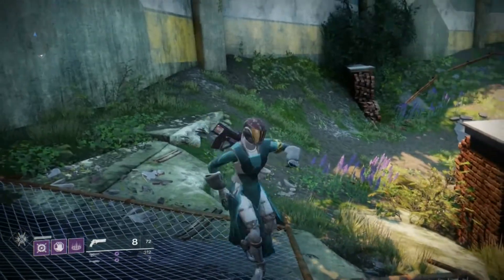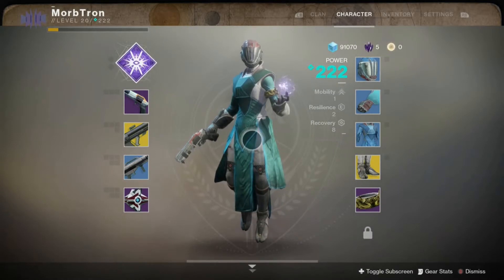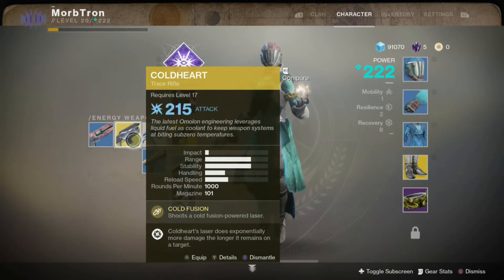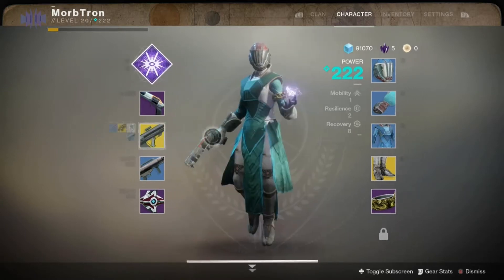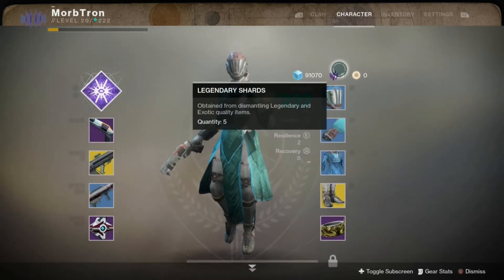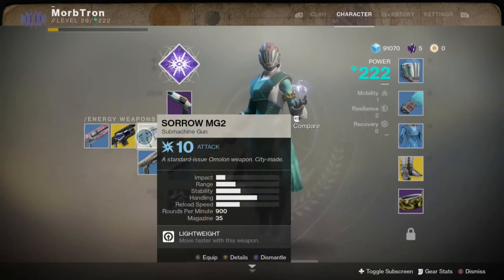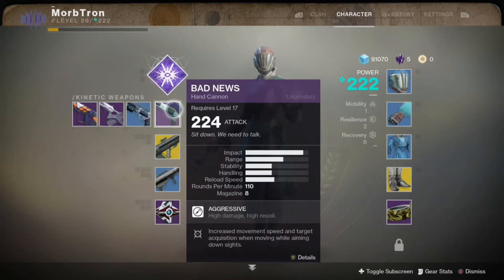Today we're unlocking Stormcaller. I've completed the campaign, which was epic, and I got the Cold Heart for doing that. I've also upgraded my Graviton Lance to 223 using some legendary shards — takes four shards to upgrade it. I also have this light-level 10 submachine gun I'll just put in the bank, and I got a new Bad News which is 224.